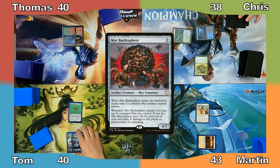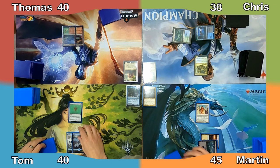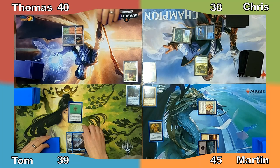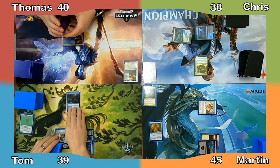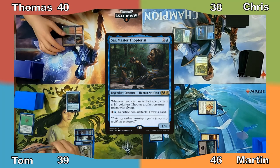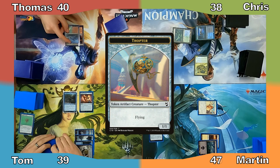Chris reveals Mere Battlesphere as the top card of his library, draws it, and passes to Martin. I gain two life in my upkeep, play a Swamp, and cast Azorius Signet. I move into combat, attack Tom with my Attendant dealing him one damage, then pass. Tom sacrifices his Bauble, putting an Island into play, then plays another Island and casts his commander Sai, Master Thopterist. Martin gains a life and Tom casts Retrofitter Foundry, creating a 1/1 Thopter with flying thanks to Sai's ability. Martin gains another life.